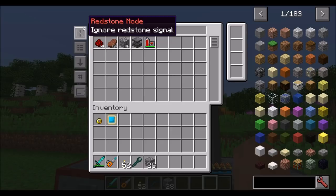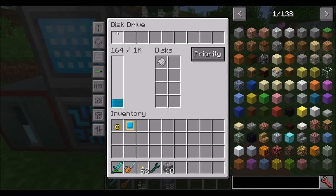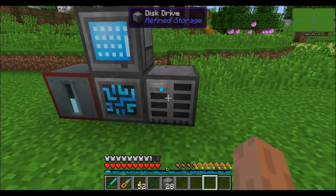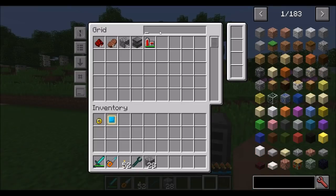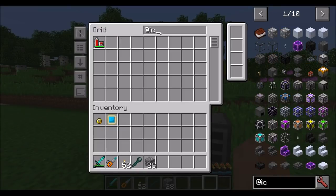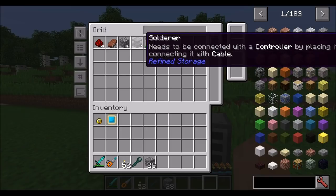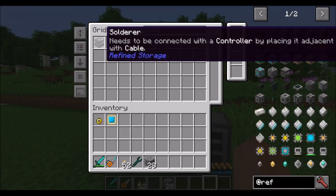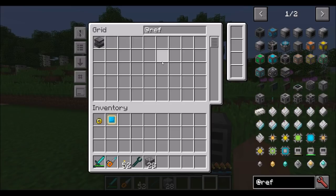Another option is redstone mode. Pretty much every block in Refined Storage has a redstone mode, and you can set it to only work with or without a redstone signal, or to ignore it. This applies to the disk drive, the controller, and almost any block that's part of Refined Storage. The searching feature also supports the @ symbol — you can search for @IC to find Industrial Craft items, or @refined to find all Refined Storage items.